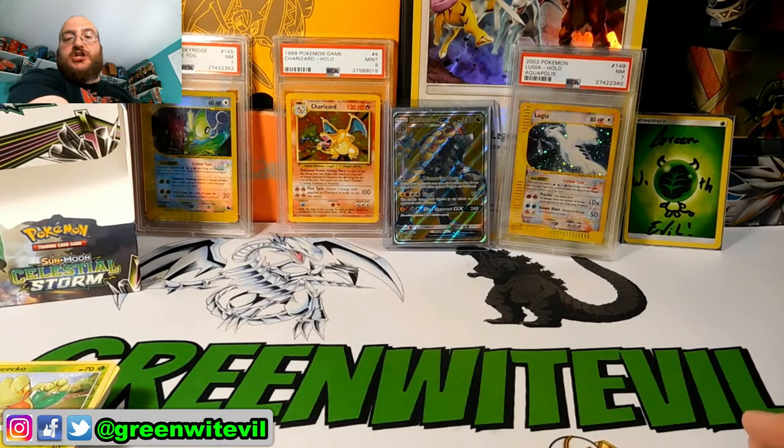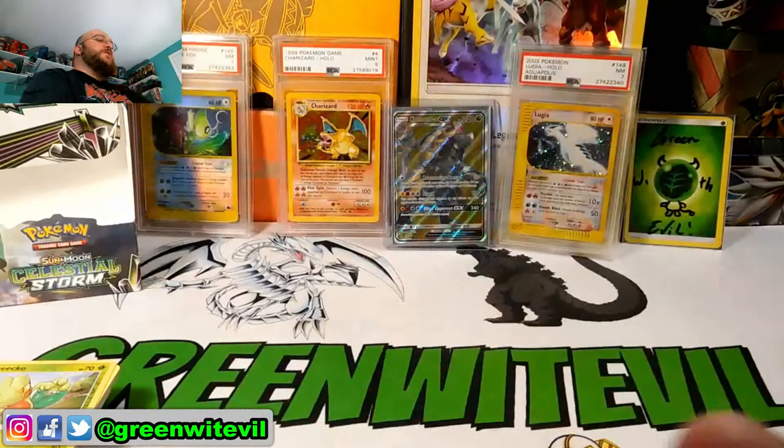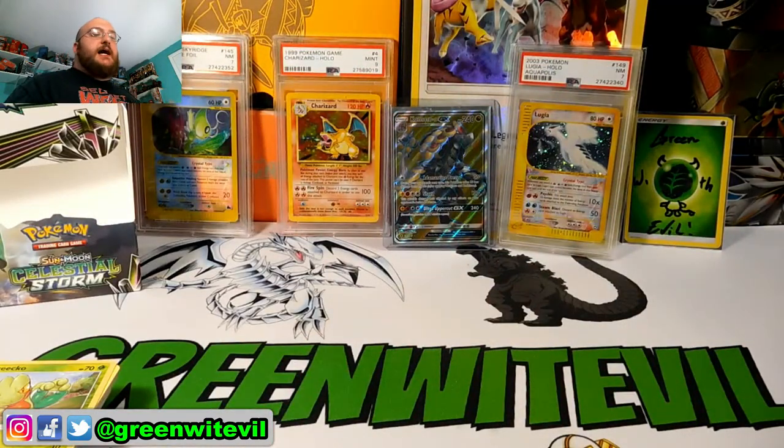I picked up the Shiny Zygarde GX box, so I'll be opening that later in the week. I have some mail from BuzzerBob GX I'll be opening later in the week as well. Like I said, I'll be going to scoop up another box of Celestial Storm — that's the box I'll open slowly, and I'll do some pack battles. You guys let me know in the comments below who wants to pack battle me — you need a YouTube channel to do that. Also hit me up on Instagram, Twitter, Facebook. If you like the video, like it, subscribe. Until the next video, take it easy — peace!